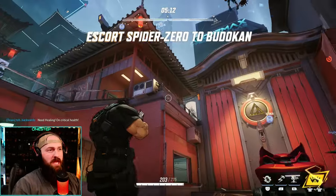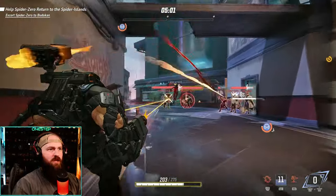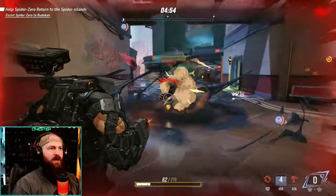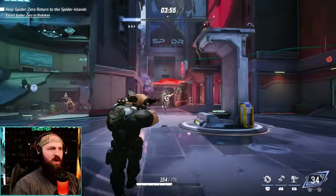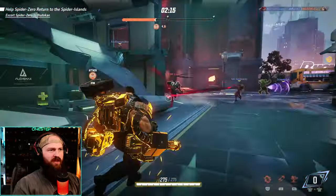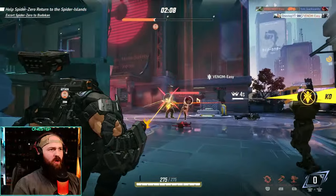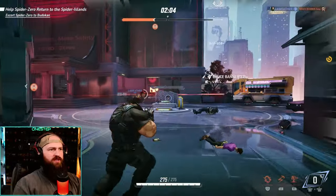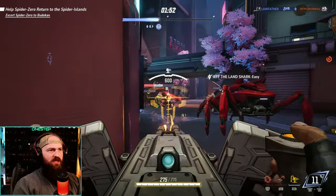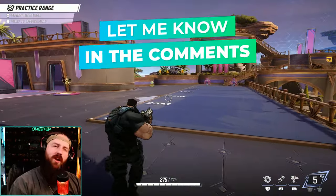We've still got our ultimate too — turret is kind of like an ult on its own and we still have our ult. Take the high ground, ult right behind them — missiles and gatling guns just absolutely melt. Venom trying to push? He's gone. Smoke out that Black Widow. Magik coming in — she's gone. Two tanks? Ult again, they're still gone. Turret around the corner — Jeff is gone, Loki's gone. This is how you play Punisher!